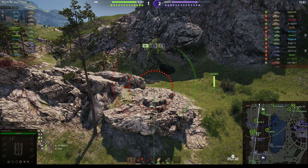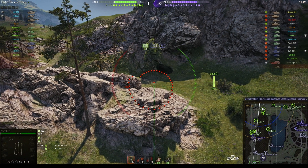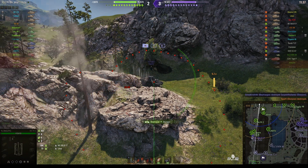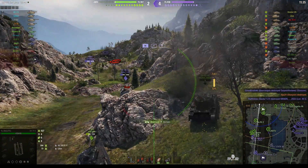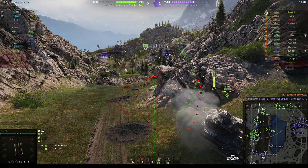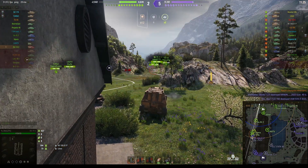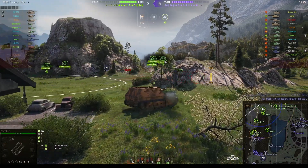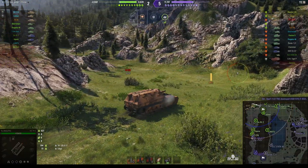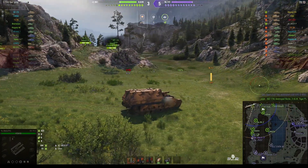We might be able to get shots on some of the enemy tanks down at this end, especially that Scorpion G who keeps popping out having a look and then popping back in again. Round out straight away and he killed the Scorpion stone dead with one shot — a direct hit, wiped the guy out completely. That was almost certainly a penetrating shot; a penetrating round would do anywhere up to plus or minus 25% of 900, so he could have done the full 1,150.